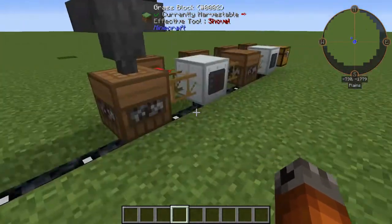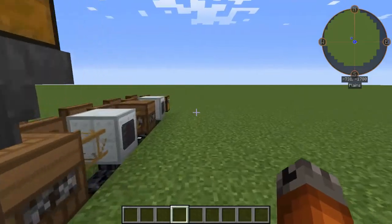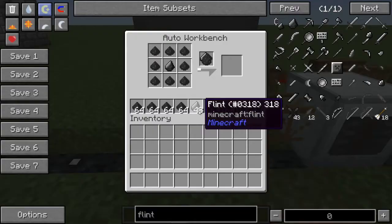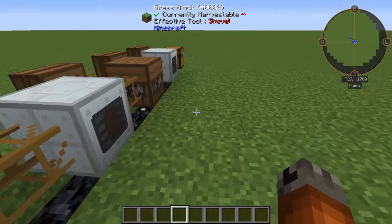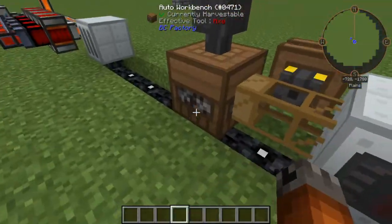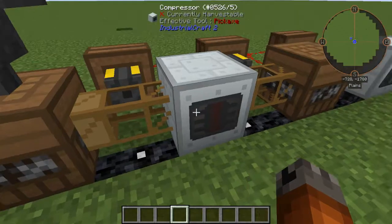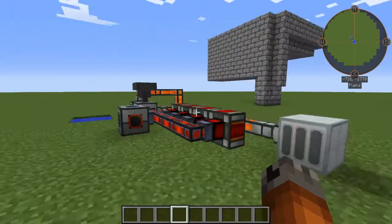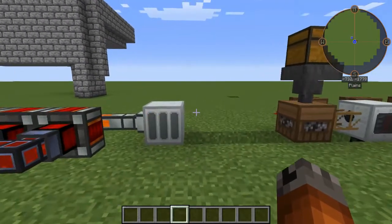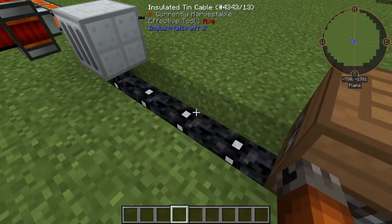I took out the macerator because I've already got the thermal setup going and I can macerate coal pretty fast now. So really all I need to do is just load this up with coal dust and add the flint. I can create flint by pulverizing gravel. And the obsidian I can make using my extruder. So I can make all the pieces — there's really no reason to put a macerator there.